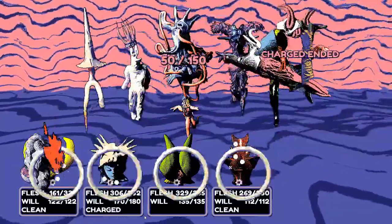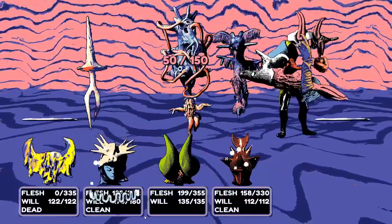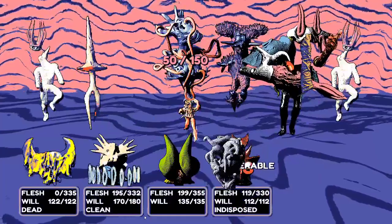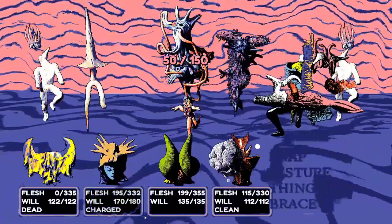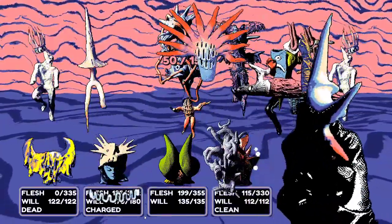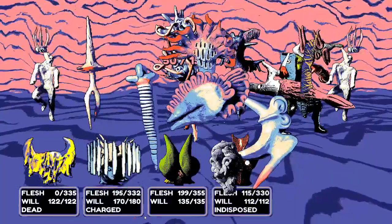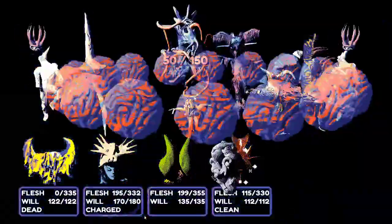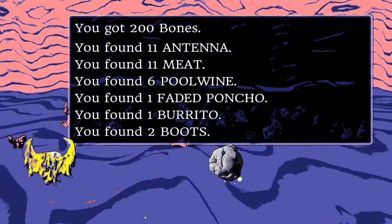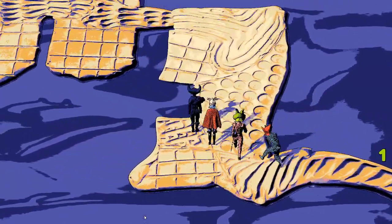They consider charging up with everyone so the enemy can't exploit Samsnosa again. When using Bombogenesis, the enemy 'perishes' — they worry this might prevent the willpower being spent, but it still takes his will. Cleanse does not prevent Indisposed, which is a concern. They need to heal up again.